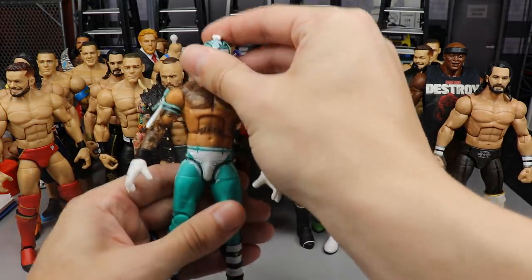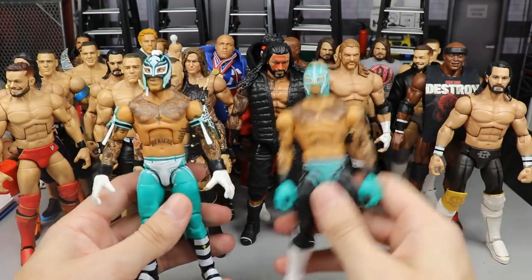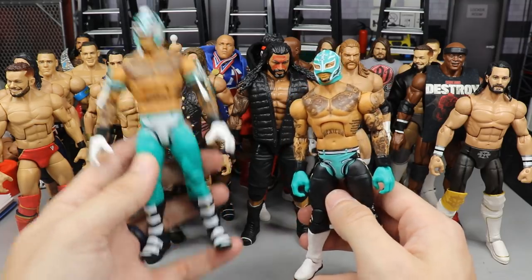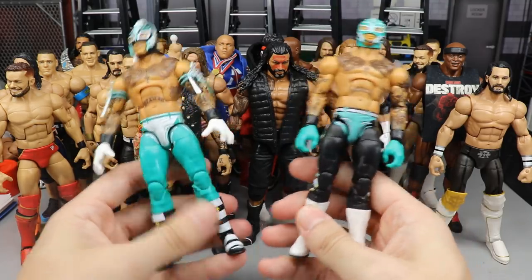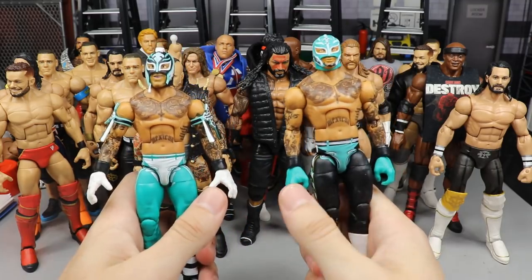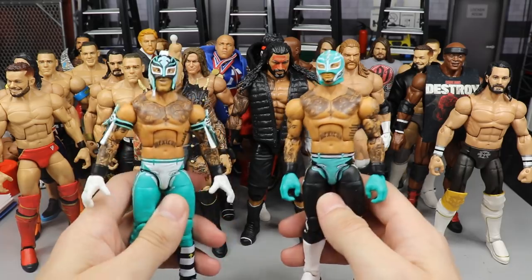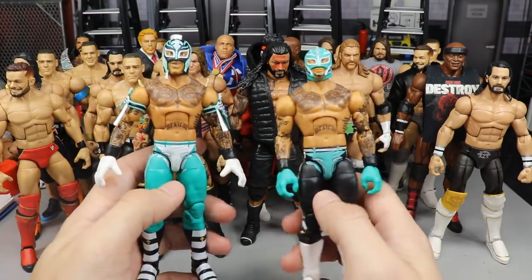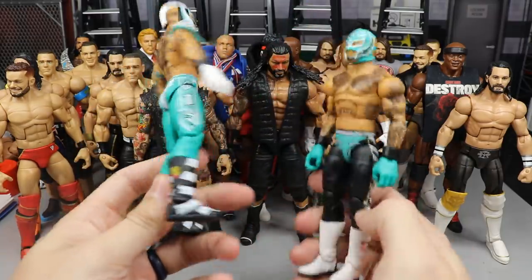We did do these on Action Figure Appointment — you can make these yourself. This is the Elite 69 Rey Mysterio and the Elite 72. All we did was switch the boots, the hands, the arm gauntlets, and the heads. So you're going to switch the heads of the Elite 69 and 72 Mysterios, put the armbands over here, switch the hands, and then switch the boots.